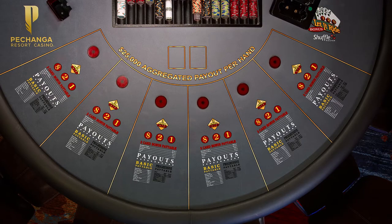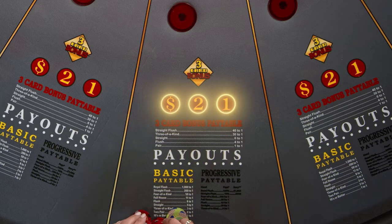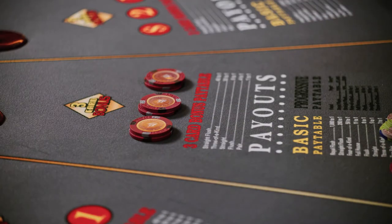Let's take a closer look at the table. As you will notice, there are three betting circles. These are the three mandatory bets a player must place prior to starting the game. All three wagers must be of equal amount.